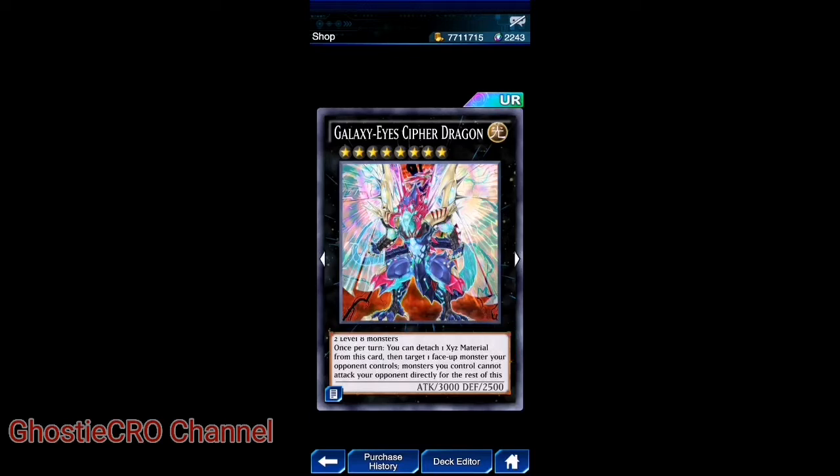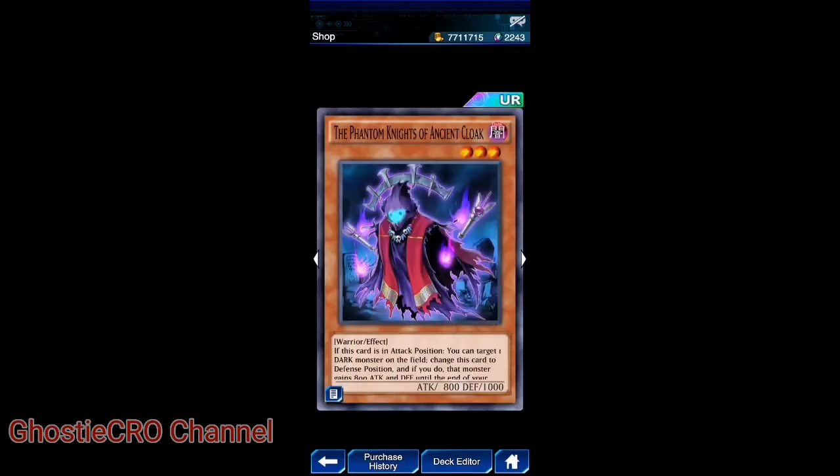Then we have Galaxia Cipher Dragon — two level eight monsters. Once per turn, you can detach one Xyz material from this card, then target one face-up monster your opponent controls. Monsters you control cannot attack your opponent directly for the rest of this turn. Also take control of the targeted monster until the end phase, but while this effect is applied it has its effects negated, its attack becomes 3,000, and its name becomes Galaxia Cipher Dragon. Then the Phantom Knights of Ancient Cloak.